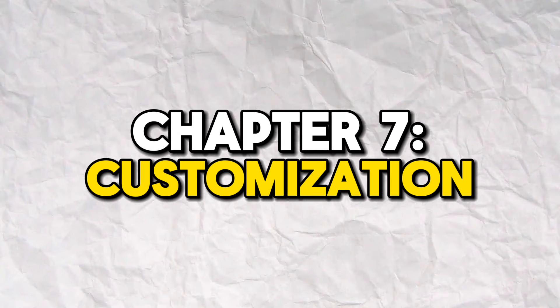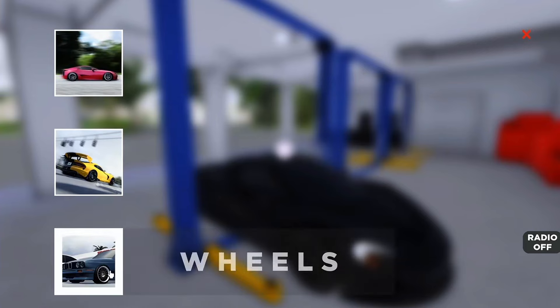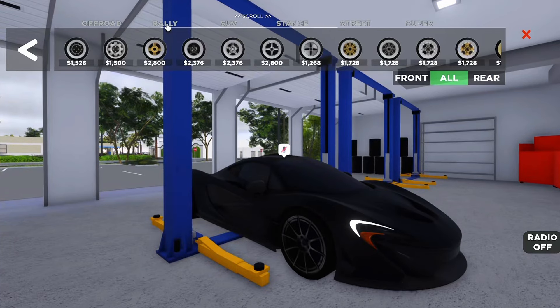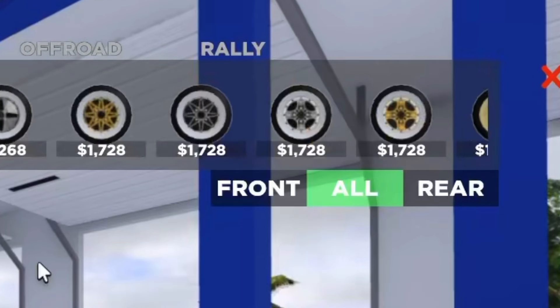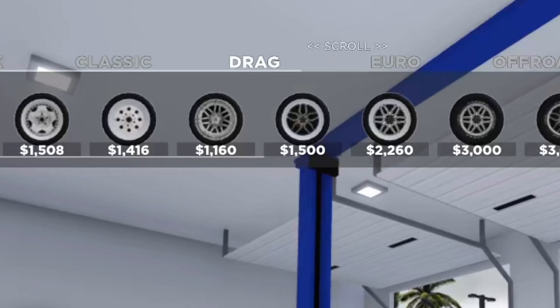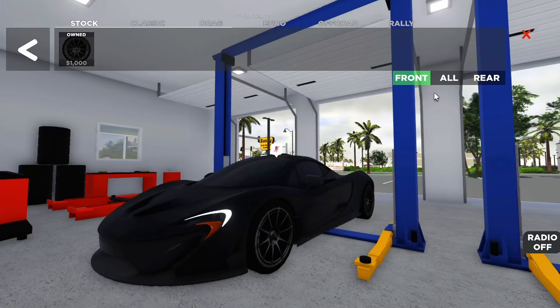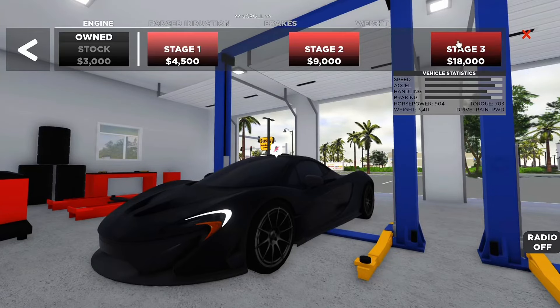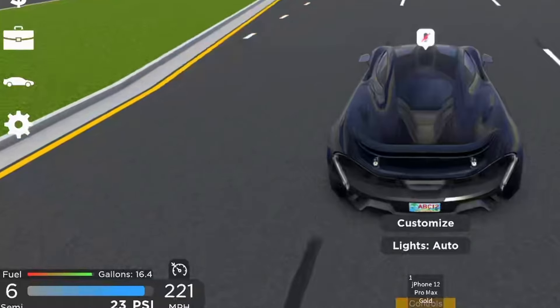The next cool feature is going to be the game's customization. You can choose to modify your vehicle appearance-wise and performance-wise. You can even change the car's wheels — there are so many wheel styles to choose from: classic, drag, euro, off-road, and even rally wheels. You can actually get separate wheels for the front and the rear. For example, click drag, click rear, and just choose a wheel. Or for a front wheel change, click front and choose a wheel. And at performance, we can make your car go way faster — this P1 is going insanely fast now.